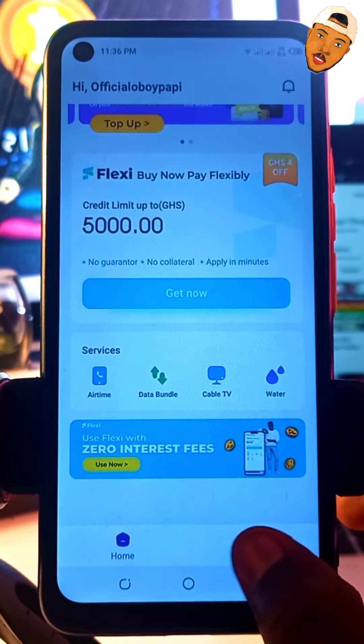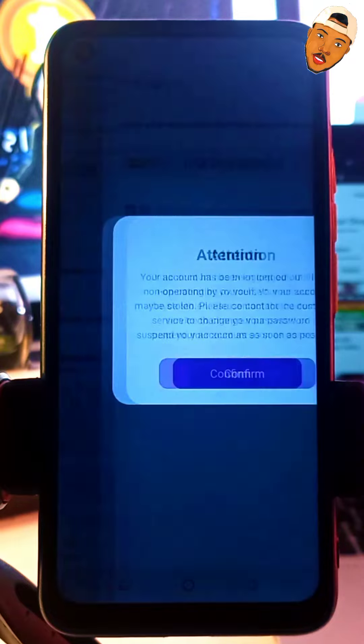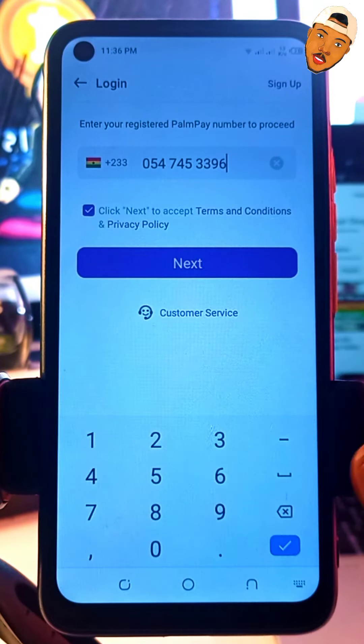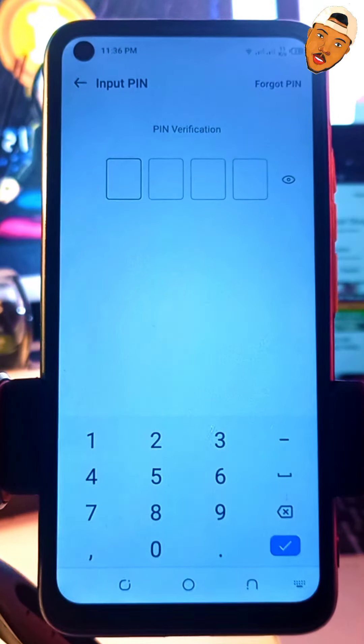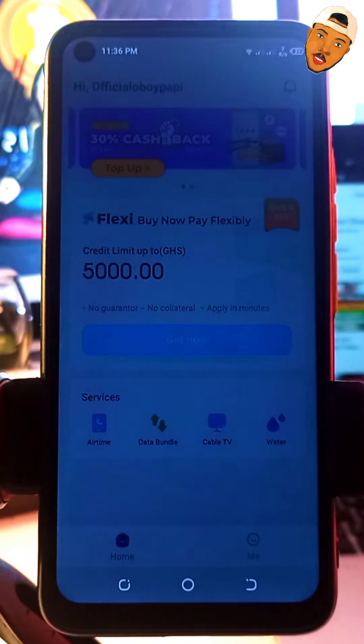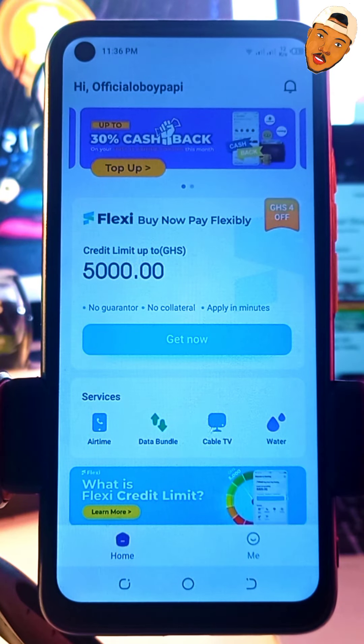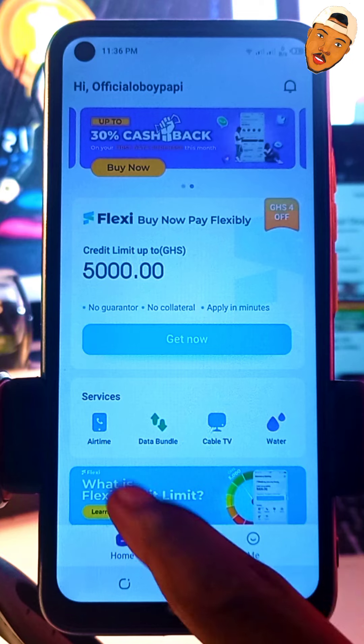Now let's go ahead and claim our free airtime. Once you're done installing the new app and creating your account — they've logged me out, let me sign in again. I'll cover the screen because it contains sensitive information. Okay, I'm logged back in, and now I'm going to walk you through how to claim your GHS5 airtime.